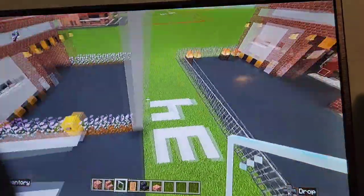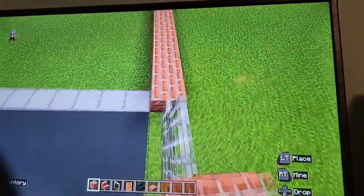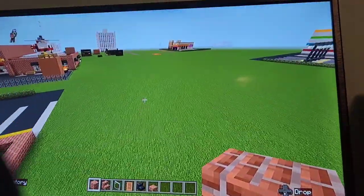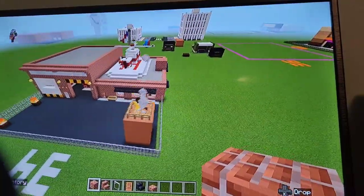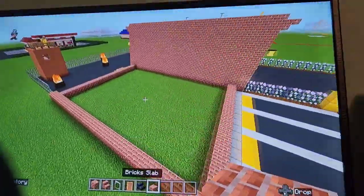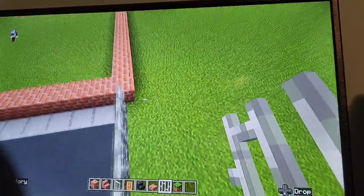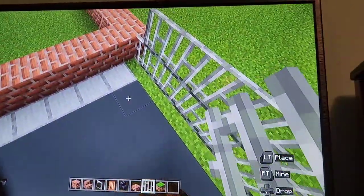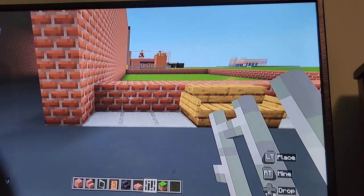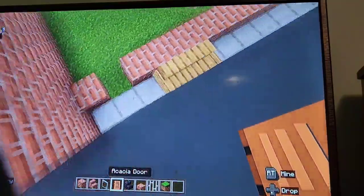Grab brick, brick stairs, glass pane, acacia door, polished blackstone stairs, and brick slab. Put bricks just behind the smooth stone and drag it across to here, and also going across the back like so. The fence actually wants to be one block closer — the iron bars want to be just where the smooth stone is. Just beside the bench, leave a gap of one — you already have a gap of three — find the middle block and dig out.